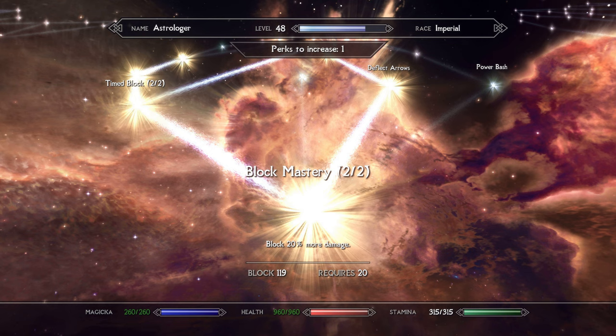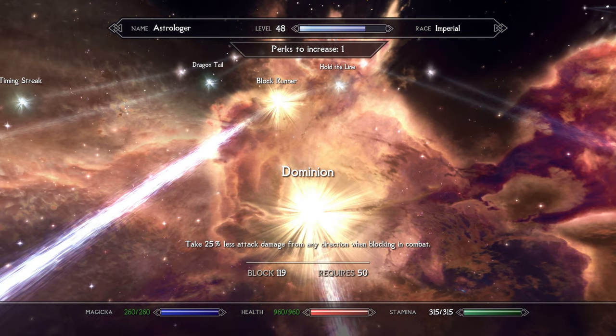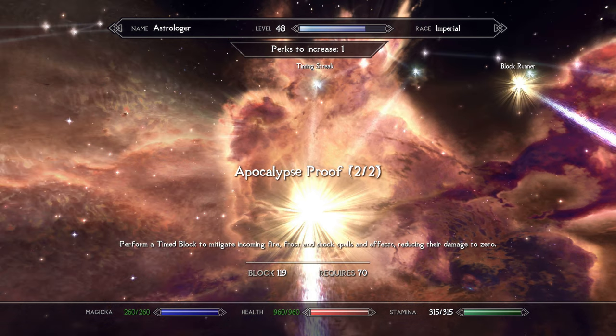Moving on to Block, you'll obviously want to take Block Mastery 1 and 2, which allows you to simply block more damage with your shield. I also took Deflect Arrows, which allows you to more effectively block arrows and counterattack at range or in close. I also took Dominion — hit detection and character direction can feel a little wonky, so having a blanket damage reduction while your shield is up is a wise insurance policy. I also took Block Runner; in Elden Ring, having your shield up does not slow you down nearly as much as in Skyrim, so this perk helps you stay mobile and defensive at the same time. Finally, I took Apocalypse Proof 1 and 2 — timed blocks will nullify damage from fire, frost, and shock effects, very handy before you obtain Spellbreaker. Also, in Elden Ring, shields are generally as effective at blocking physical damage as they are magical damage.